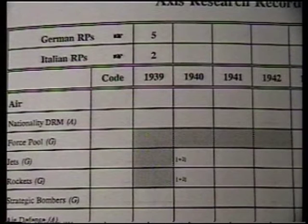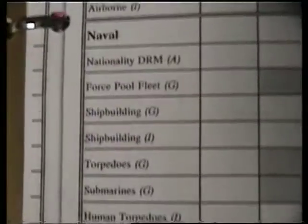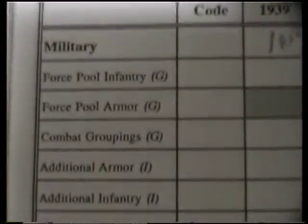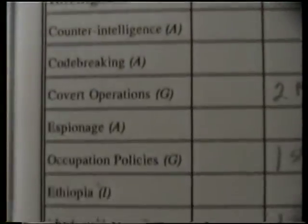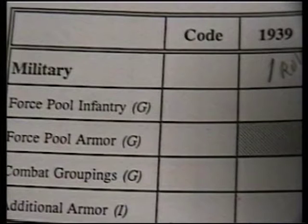You have five different categories that you can research in: the air category, the naval category, the military category, the atomic category, and the intelligence category. Within each category, you're allowed to put half of your total research points, and you can round up.